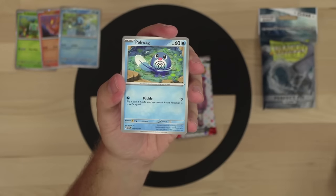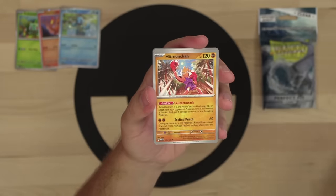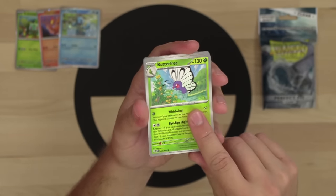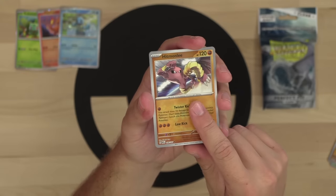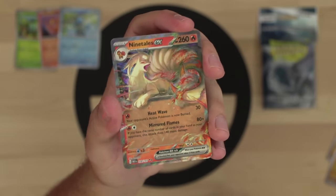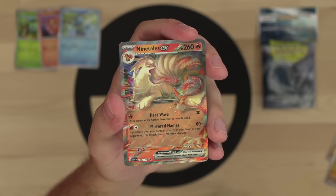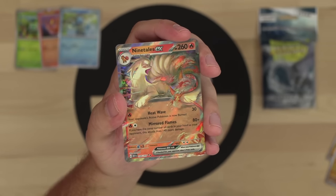Next pack: Ponyta, Poliwag, Pikachu, Farfetch'd, Hitmonchan — we actually got both Hitmonlee and Hitmonchan in this booster pack. Then our first EX: Ninetales EX, a super cool looking card with 260 HP. Its Mirrored Flames attack costs a fire and a colorless — if you have the same number of cards in hand as your opponent, it does 220 damage for just two energy. Nice little stage one Pokemon card.